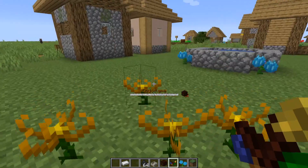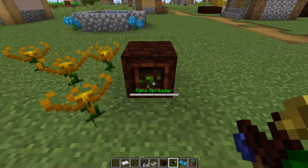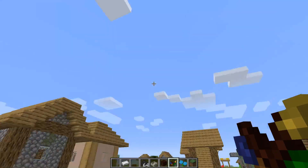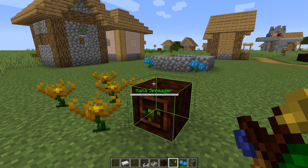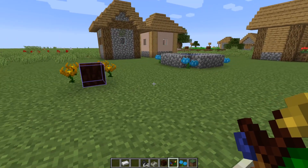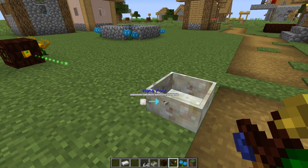I'll do this for all of the flowers, and now they're all linked. But now I've reached another issue — the mana spreader is facing straight up and my mana pool is over there. By shift right-clicking with the Wand of the Forest on a mana spreader, you get the targeting interface, and then by shift right-clicking on my mana pool, it moves and now it is aimed.